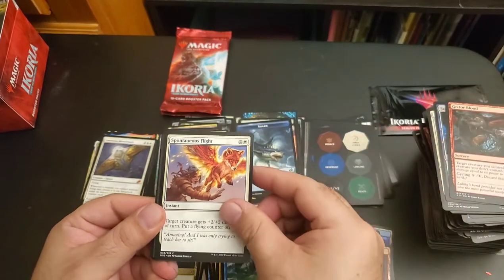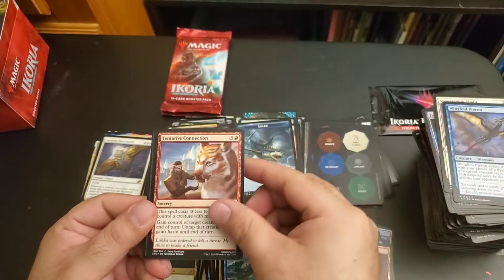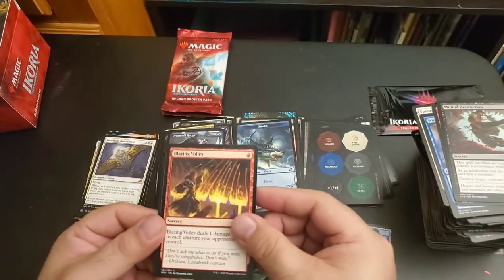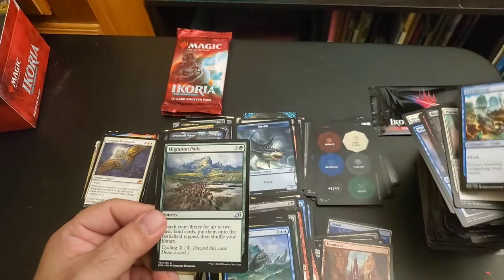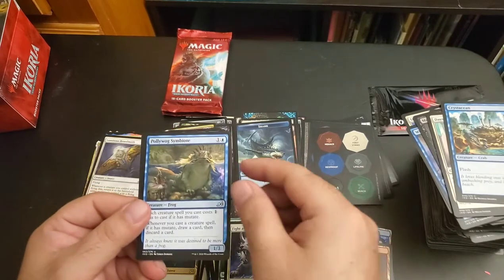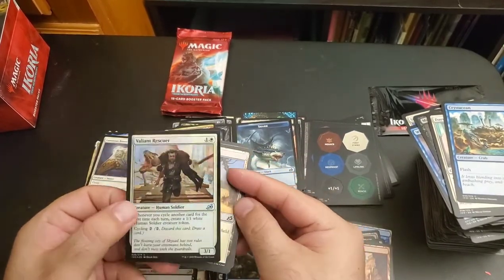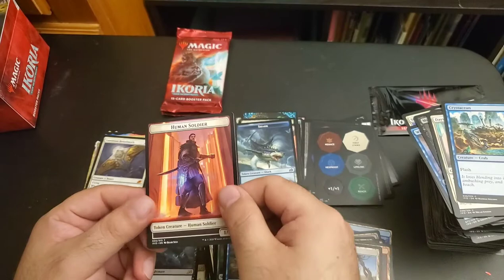Go for Blood, Spontaneous Flight, Wingfold Pateron, Tentative Connection, Mutual Destruction, Dreamtail Heron, Blazing Volley, Day Squad Marshal, Crustacean, Migration Path, Fight as One, Polywog Symbiote, Hunted Nightmare — a foil Valiant Rescuer — dual lands, Blossoming Sands, and a Demon Soldier Token.